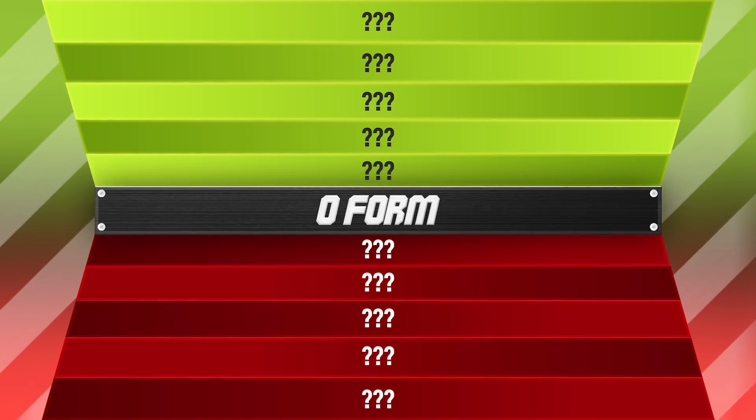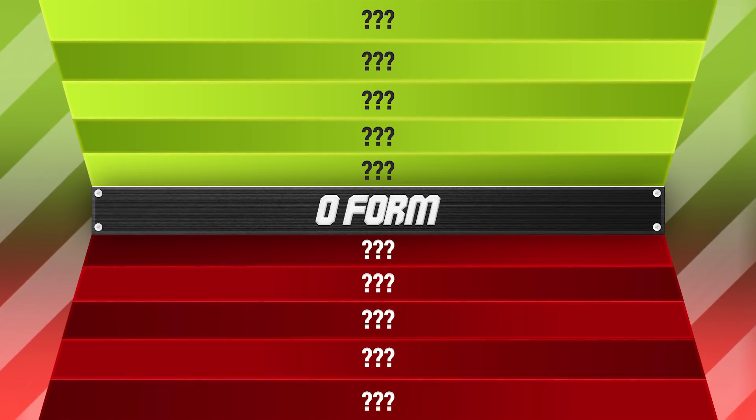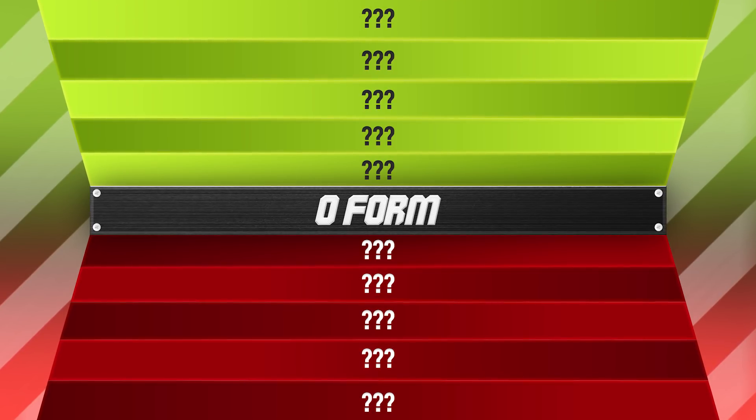I want you to get your comments down in the comments section as to what you think these spaces should be filled with. The way it works is I start off on zero form in the first ever Squad Builder Showdown. We'll probably start off against a noob - maybe it's going to be called the Tarny. If we win, we go up one form, and if we lose, we go down one form. There's going to be punishments in the negatives, and there's going to be bonuses or prizes in the positive section that are going to help me.